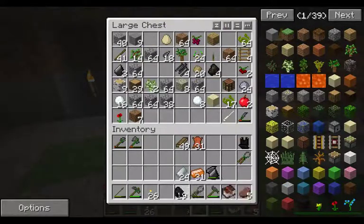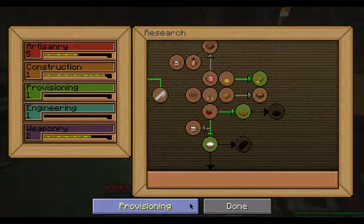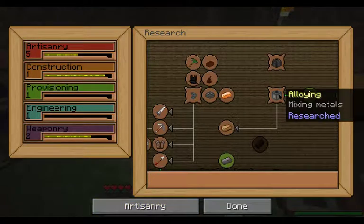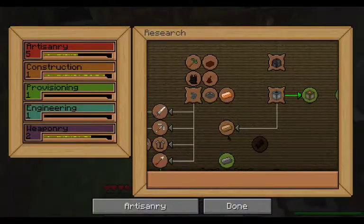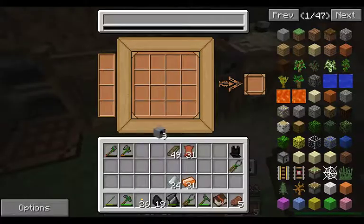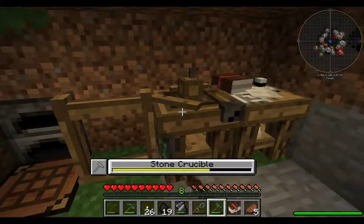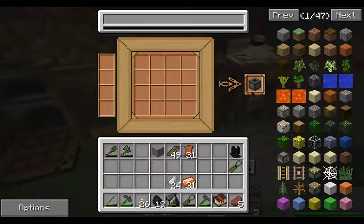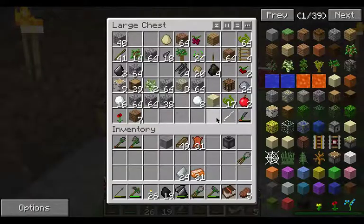I need the coal. Now what we do need to do is make a crucible. For the stone crucible, it's going to be eight stone. And we're going to need a regular hammer and a carpenter's bench. So let's go ahead into it. Regular hammer — and we hammer together stone into a crucible. Some of the mechanics I don't understand, but it is just a game.